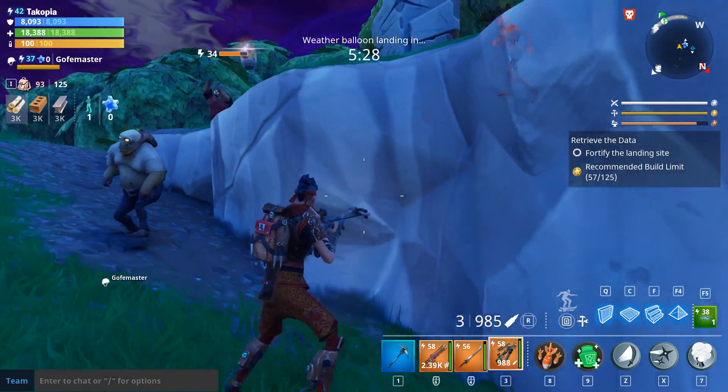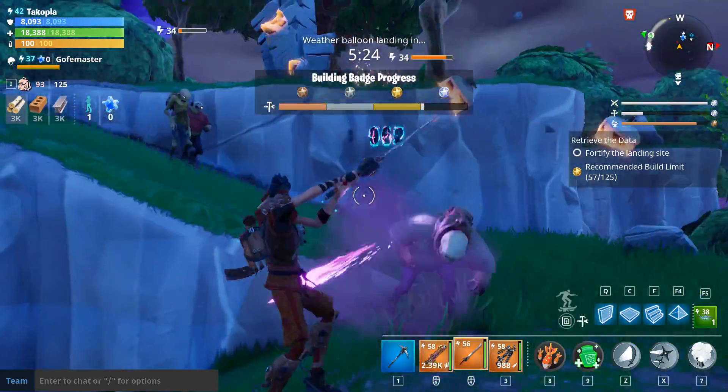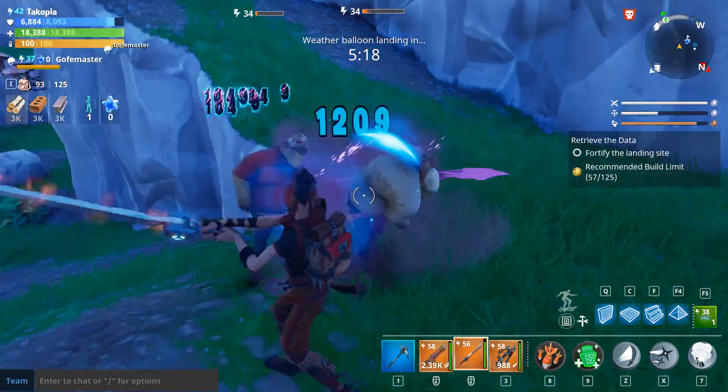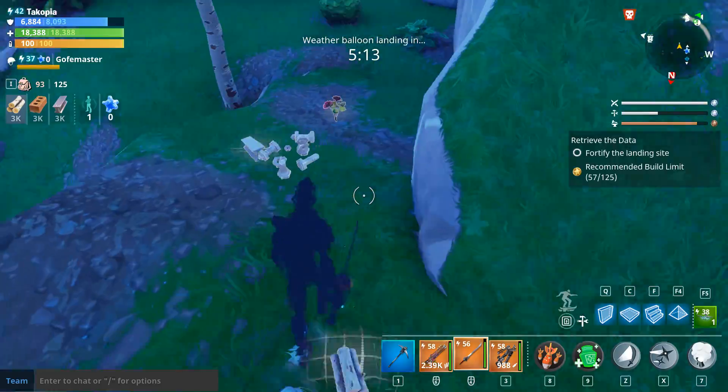We can definitely do some serious damage using the crossbow. Let's see if we can get anything to drop from these guys. Yeah, there we go — some crafting ingredients. Just some basic stuff.